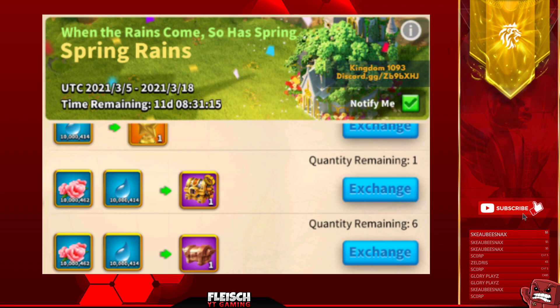Looks like we're getting an epic accessory choice chest in the upcoming spring rains event. The gem cost will be around 4k gems, but fingers crossed. Most likely we will be able to select between Silent Trial, Delane and the Sickle, but maybe also the Scars, Crimson's Pendant, and the Stratagems, but let's see.